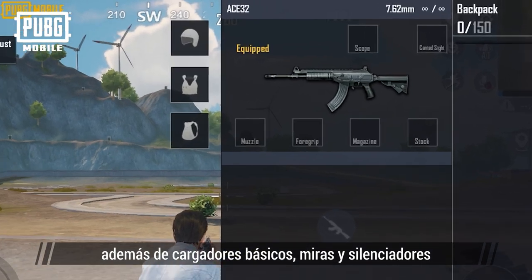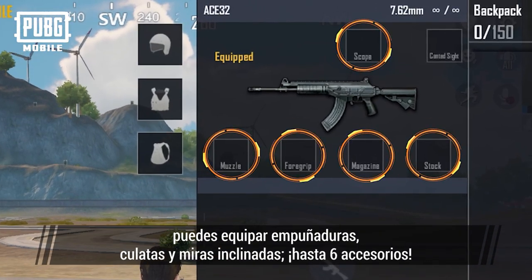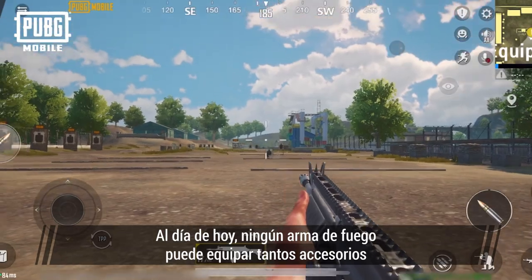When it comes to attachments, other than basic magazines, sights, and muzzles, it can also equip foregrips, stocks, and canted sights for a total of 6 attachments. It's the most attachments a single firearm can equip to date.